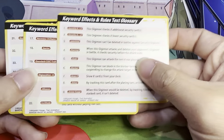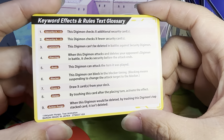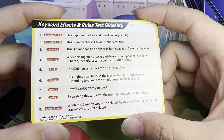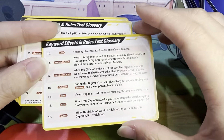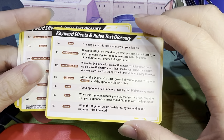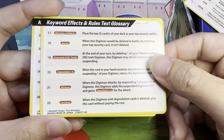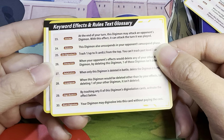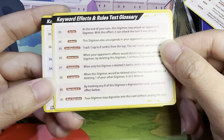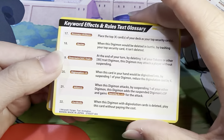And then you just have some rules on how to play the game — keywords, effects, and rules. A glossary. And then the back of that card gives you everything you really need to know about the game. It's nice that they put Vortex on there — that's a new one. Overclock is up there too.